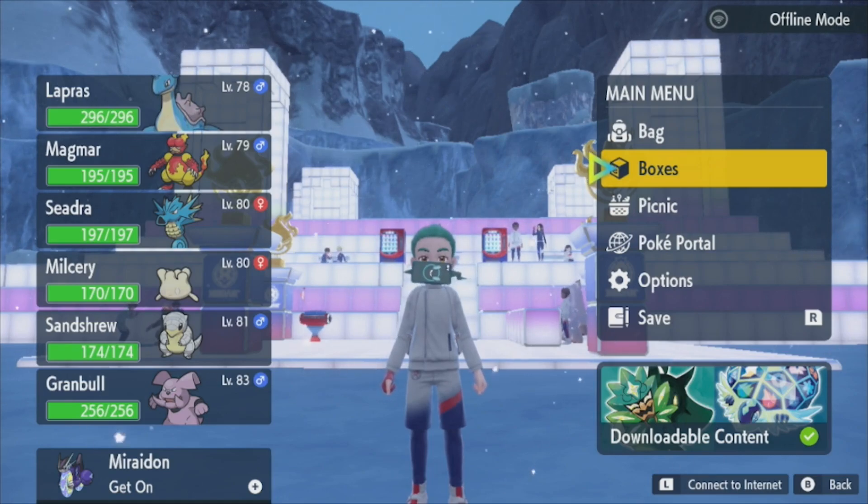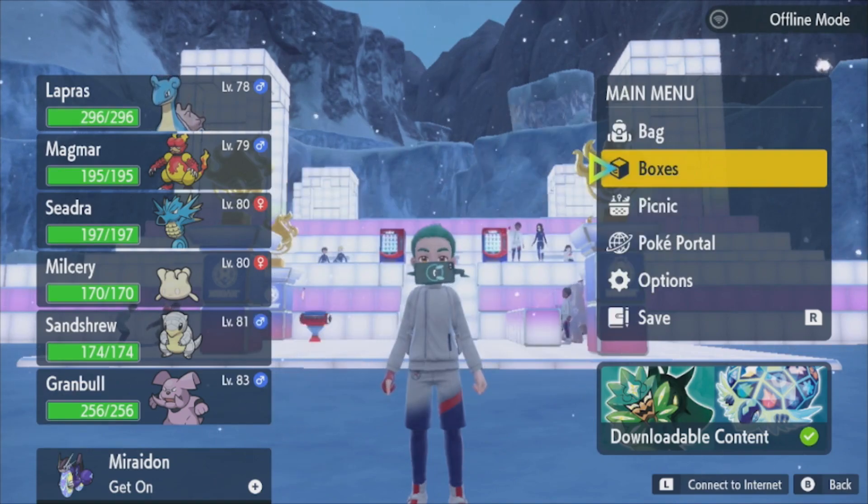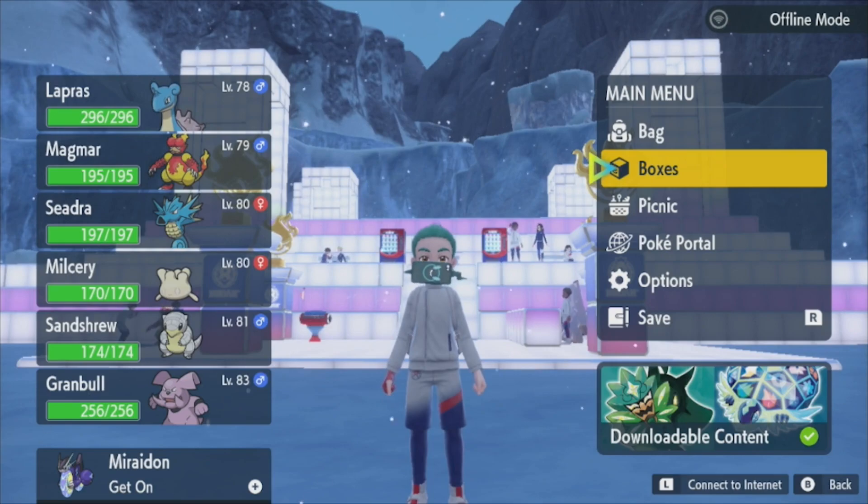Those are the two common version exclusives - there are also two paradox ones which we'll go into at a later date. And it's the same if you're a Scarlet player - if you're playing Pokemon Scarlet, your version exclusives are Alolan Vulpix and Cranidos. You also have two paradox ones which again we'll go into at a later date. So it's very difficult for me because I don't know anybody who has Pokemon Scarlet and also has the DLC.